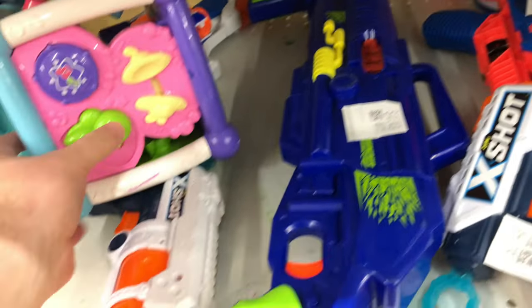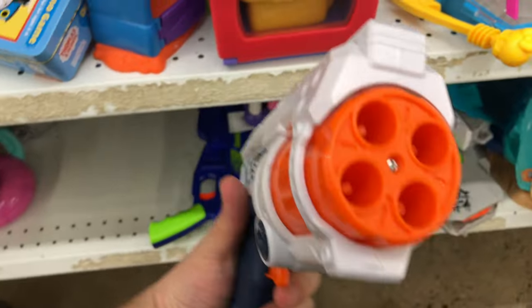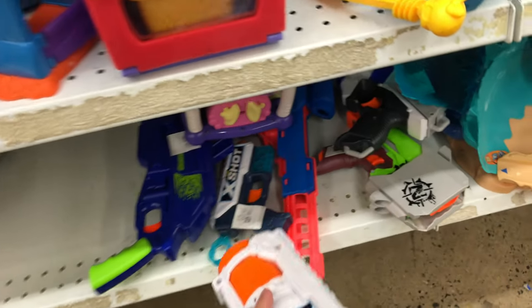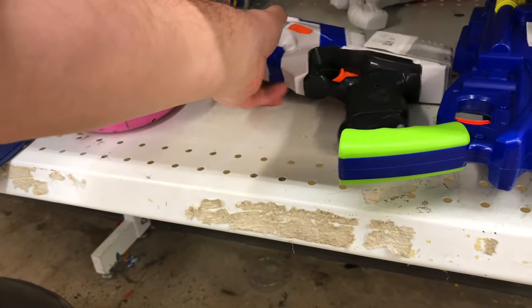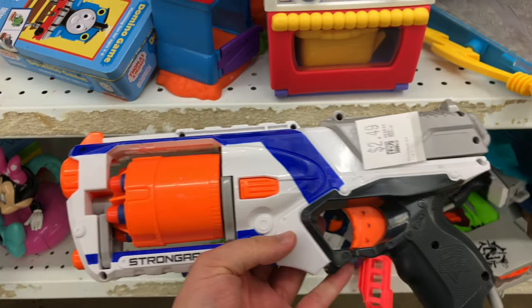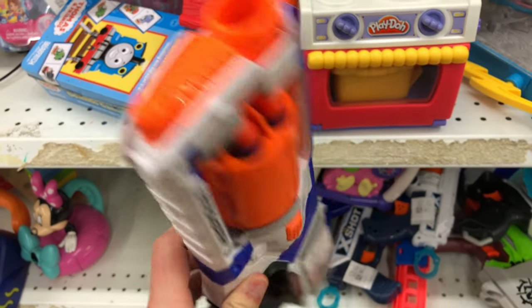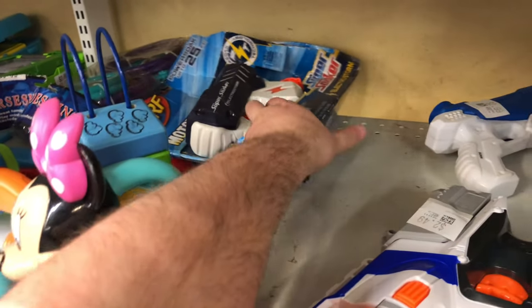We got some type of drum-fed blaster — missing the drum, not too sure on that one. And here's one I've never really seen: the four-shot variant, similar to a Reflex, $2.49. Don't know the name on that one particularly. Moving on, we got a Strong Arm again, also $2.49, loaded up with a couple of darts. For a beginner plinking around the house, that's something nice to find. We'll be leaving that behind, though.